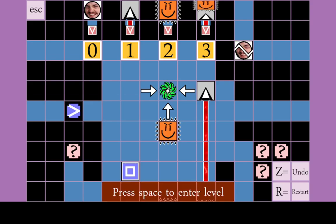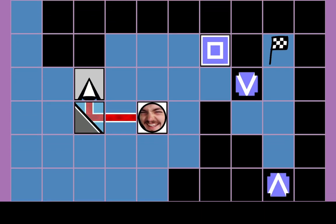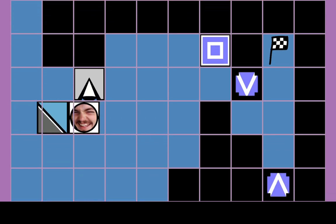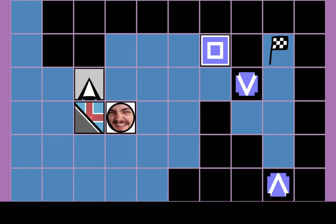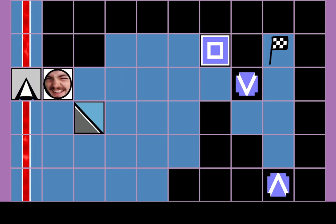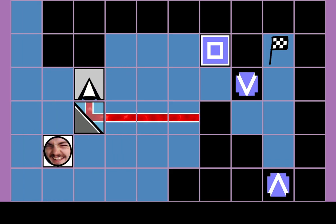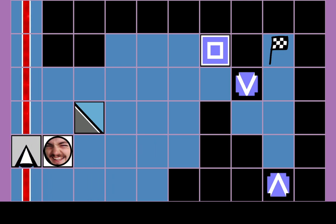Hi everyone, welcome to World 4, the loop world. We are now dealing with how the edges loop around. The laser goes around this side. This is level zero of this excellent laser puzzle game with unbelievably bad graphics.